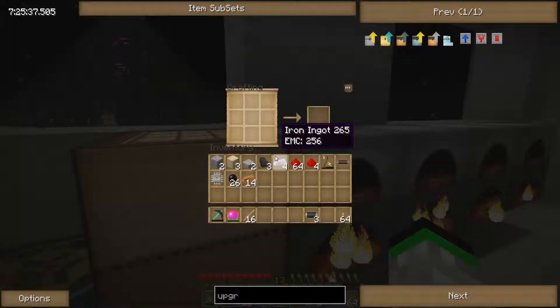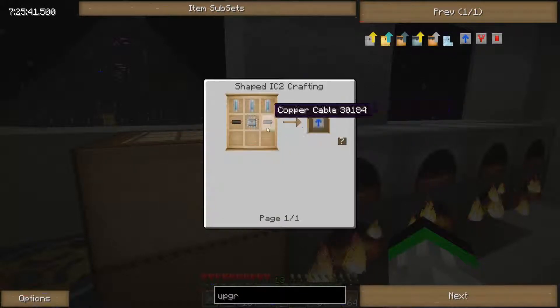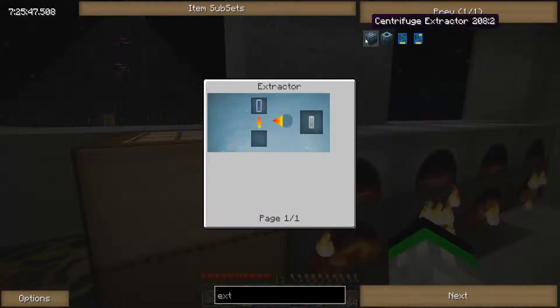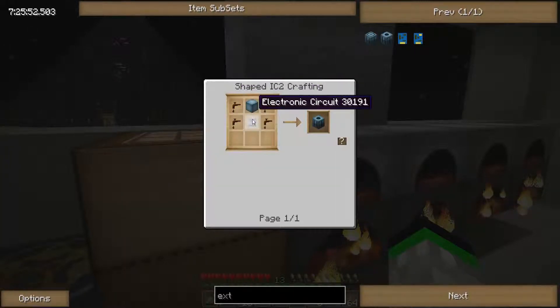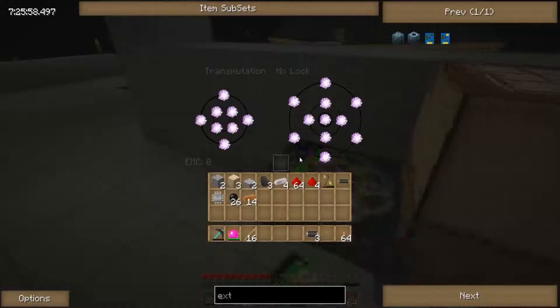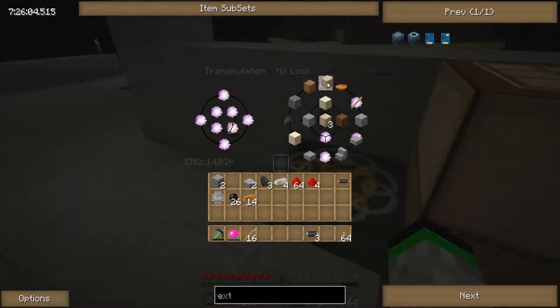Let's actually do that anyway just so we have it. So the extractor — and then the advanced machines version is the centrifuge extractor. It's just four tree taps, a circuit, and a machine block, not too bad. So we need some more wood — let's see, gonna need at least 20.